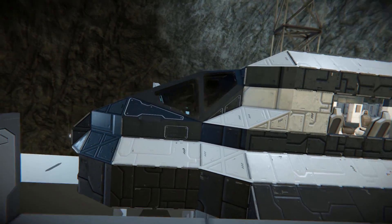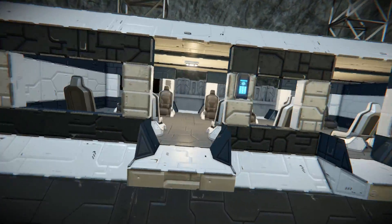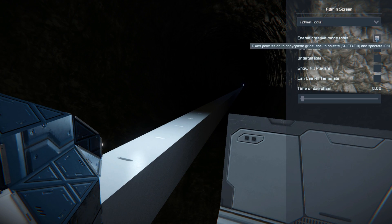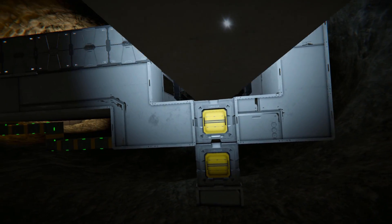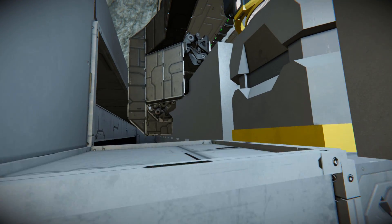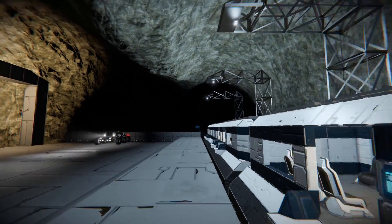Let's go to the actual monorail train itself. At the front here we have a cockpit, but I'll come back to that in a moment - let's go around the outside. We have little passenger seats, not too much in them, just a bunch of seats and lights. The rail itself is a blast door edge. Here it is - the wheels going along the edge, much like the Dawn Star bullet train which I had a lot of fun with.